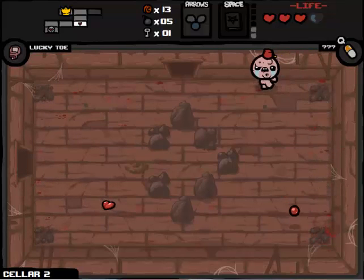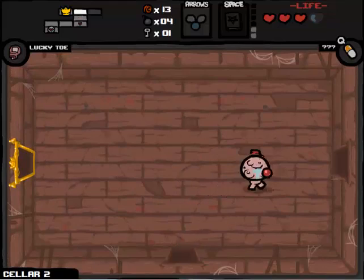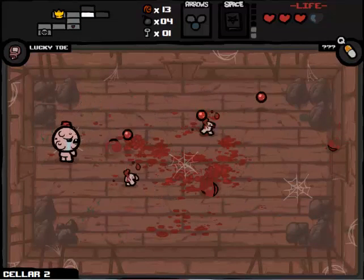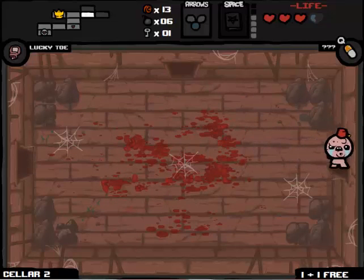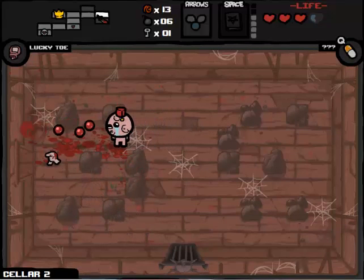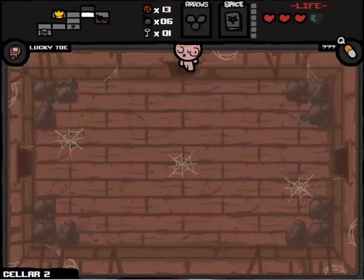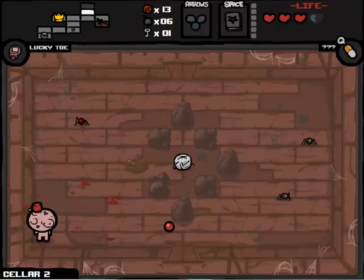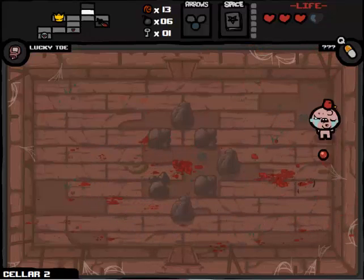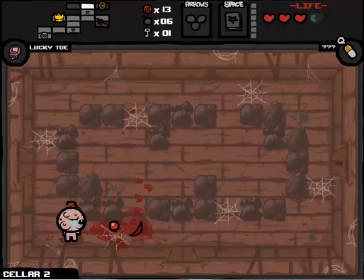We've got 13 cents and a load of bombs. So we might as well look for the secret room and go to the shop, because I'm sure we'll get 2 cents on this floor. This is going to help us charge our Book of Belial. I believe the boss is probably going to be to the right. Oh - there's a boss trap room! If we took a deal with the devil... let's see if we can get a deal with the devil. I think I might be able to work this - I might have a strategy on how to work this. So first of all, get to the boss.